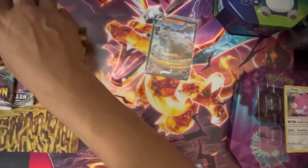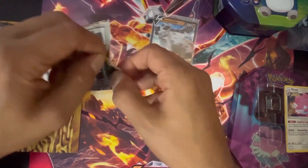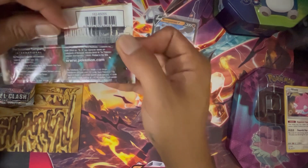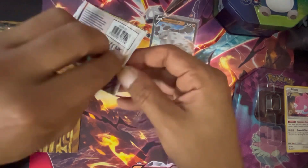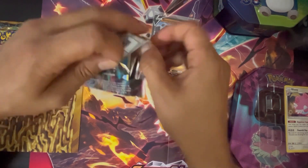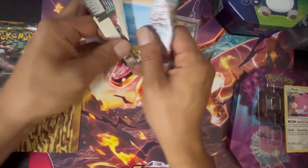Next up we got Lost Origins with a Giratina on the front — let's see how this goes. This one's a 2022 pack, so this is much newer. Why did they give me a base Sword and Shield? I really thought this was going to be a Pokemon Go tin.